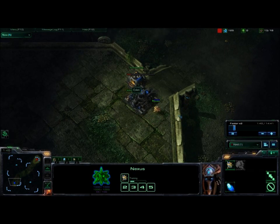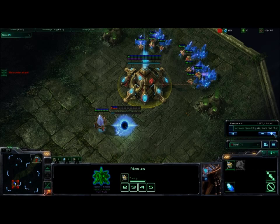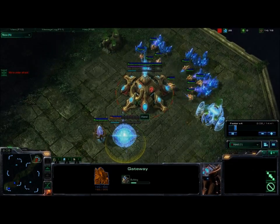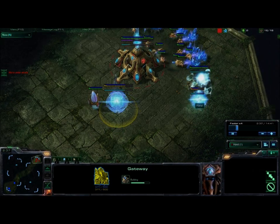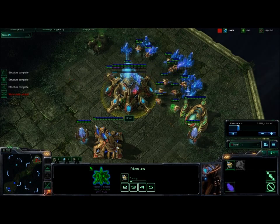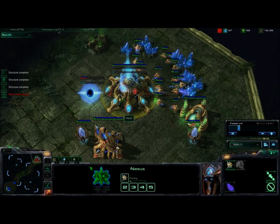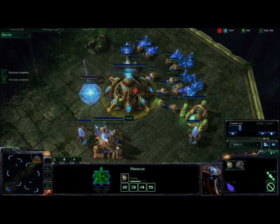Just harass him a little bit up here with my scout probe. You get a gateway, assimilator, and after you make one zealot and two stalkers, you expand at around 30 supply. It's a very stable build, so if anyone tells you you can't do it because a three racks push will roll it over — you can hold off a three racks push with this. Don't believe anyone who says otherwise.